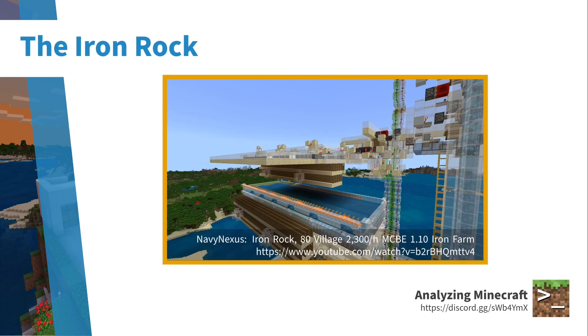If you're interested in the history of iron farms on Bedrock, I highly recommend you check out a video by NavyNexus. In that video he describes an iron farm built on the Techrock server back in Bedrock 1.10 — pre-village and pillage. This is an iron farm where they managed to overlap 80 villages, producing about 2300 iron per hour. Of course it no longer works in 1.16 because iron farm mechanics have been completely redone.